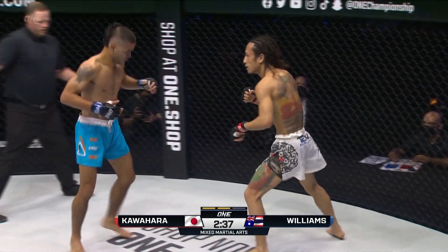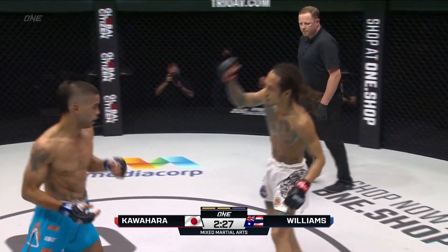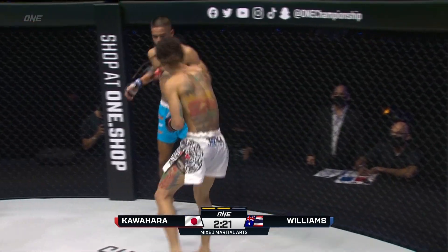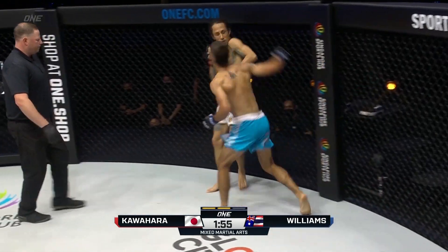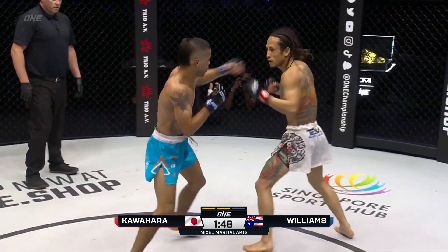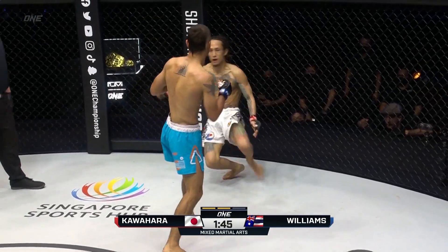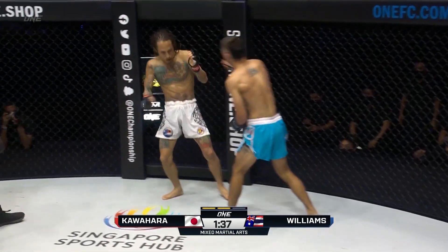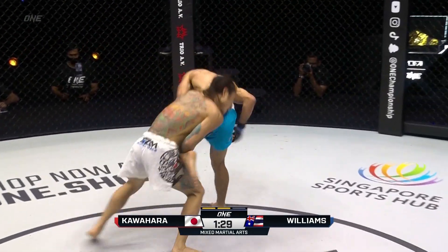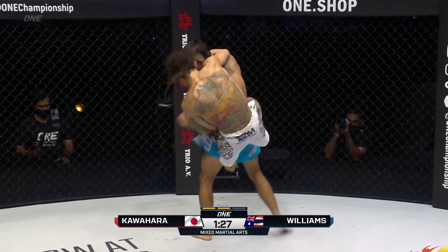Overhand right from Kawahara. Williams' corner continues the game plan, but Kawahara was touched once — he's got to be careful with that, he's got to keep his hands up. A shot comes right across the top. Mini T. Kawahara not looking so composed. There he goes — must have hurt him. Mini T shoots in and gets to the back, jumps right to the back.